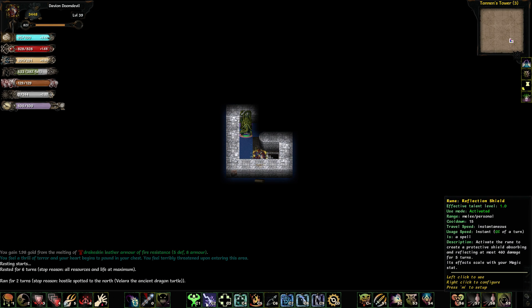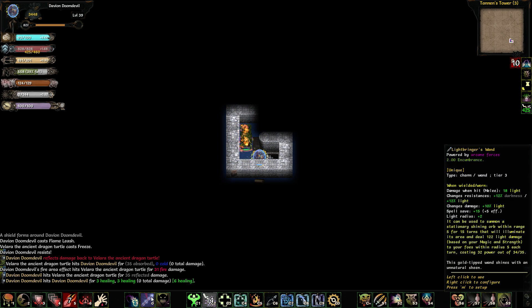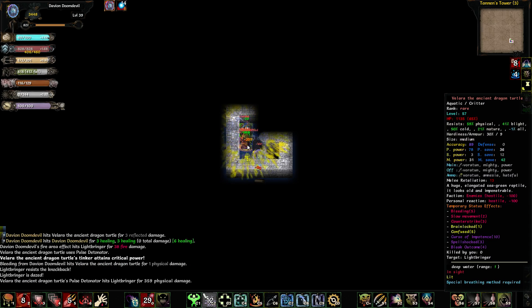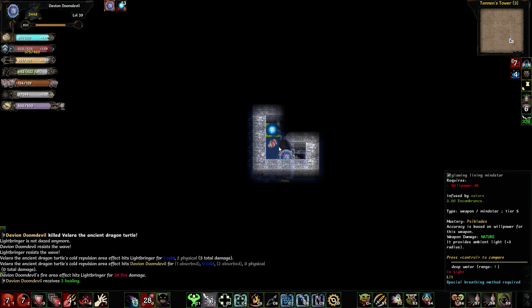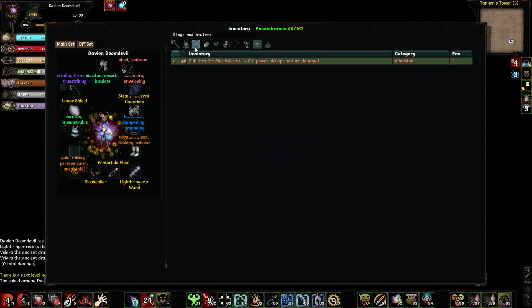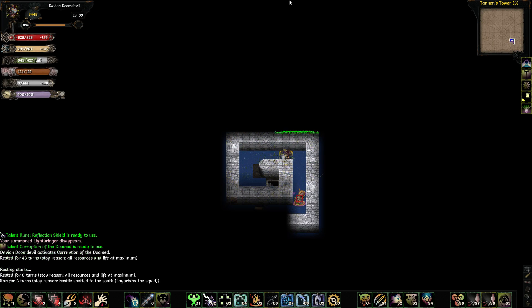And of course there's a rare right there. Let's pull him in. Drop that right behind him. Try confusing him. Demon Seed him. Before I forget, I'll put on this helmet.